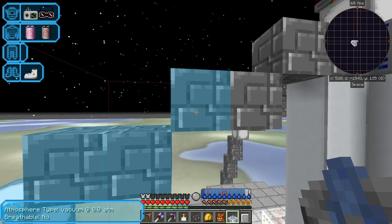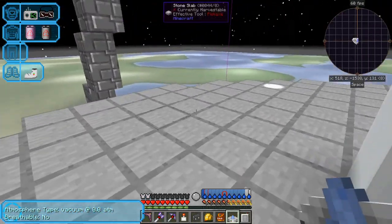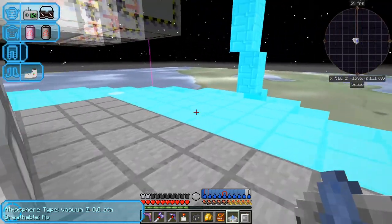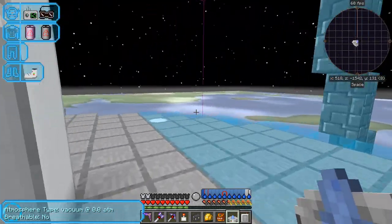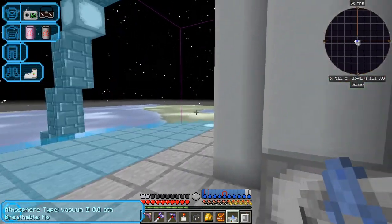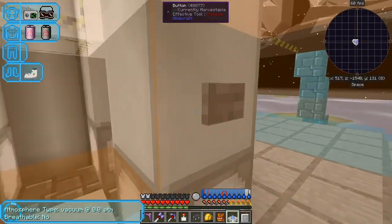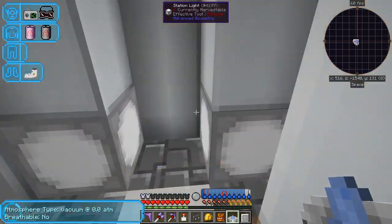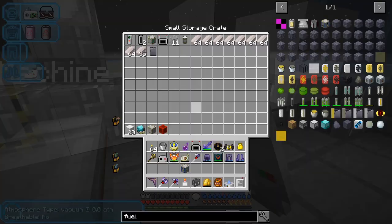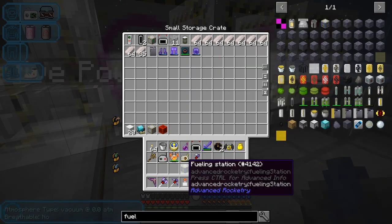So in this chest here — let's come down here. I'm in the wrong bit, aren't I? I need to be down one. Here we go. So I've got a crate in here. Let's put into this crate the stuff that I don't need with me at the moment, because I'm going to take a lot of stuff out of here.